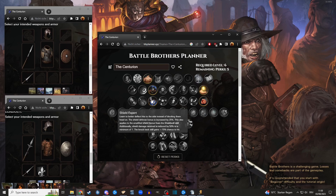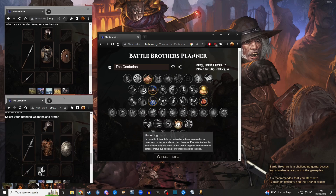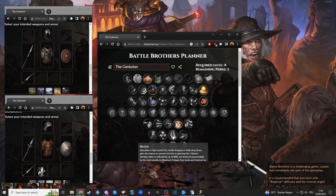He surely has Shield Expert — he's a tank. He needs Underdog; almost every melee fighter needs that. And then we get to Nimble. It's a Nimble tank — surprise, surprise, he gets Nimble.